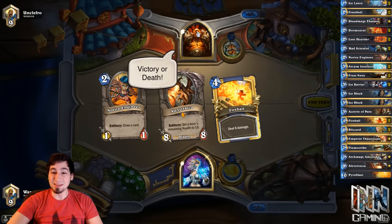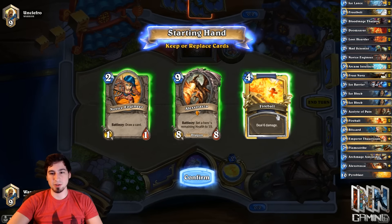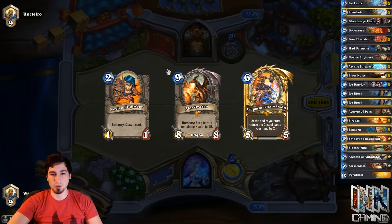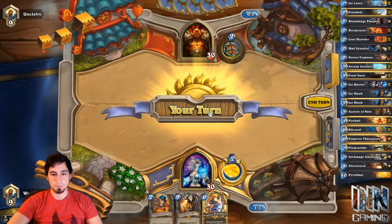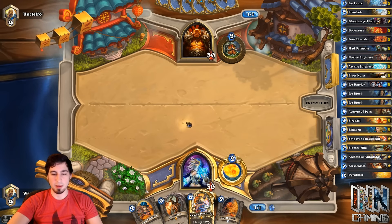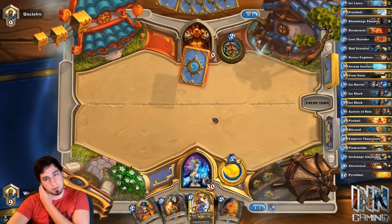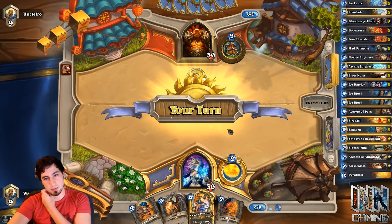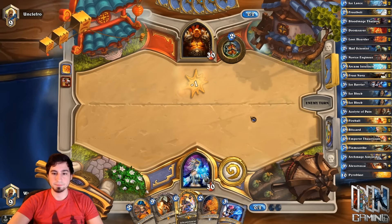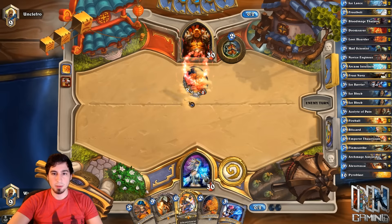Warrior is the worst — literally the worst. I'd probably rather go against a midrange Druid because they don't get armor. So we keep Alexstrasza, we keep Novice Engineer, we get rid of Fireball. We keep Alexstrasza because we basically have to win on turn nine to ten. If we don't draw what we need to, we lose. This is a decent opening hand. Mad Scientist would make this a lot better. This is going to be a difficult game — he's running Face Warrior. So we're just going to ping that down. This is actually not that bad. I mean it's still bad because he's playing Warrior and he can armor up, but it's not too bad.